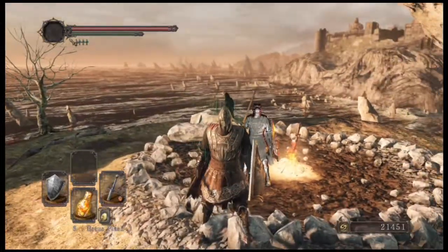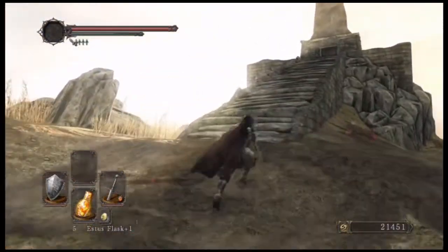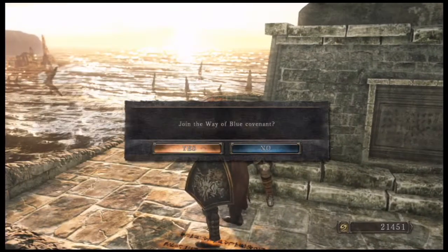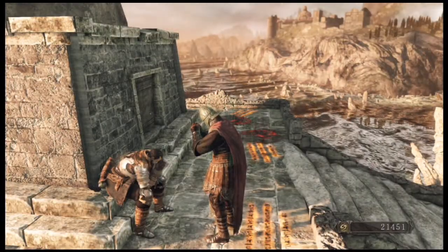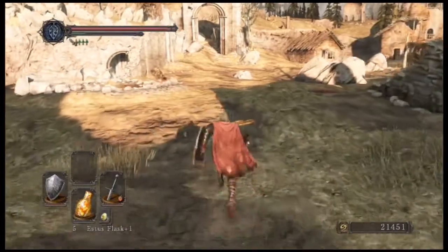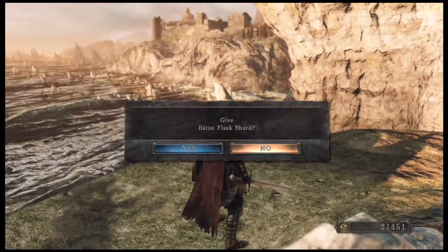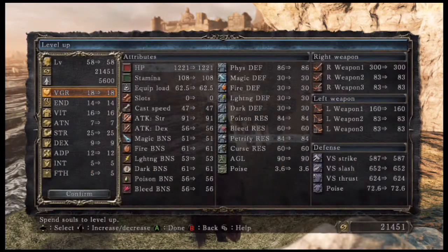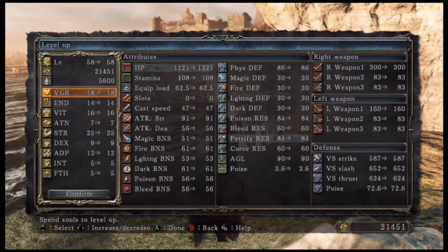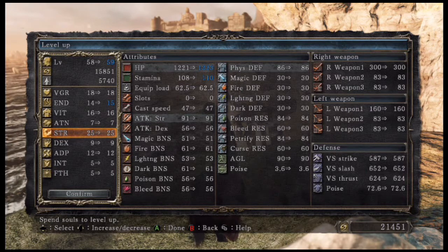That guy looks kinda cool — looks like me, except he's got a different helmet. Oh, I accidentally used the Estus Flask — not that it matters, I'm gonna get it right back. I was doing it too quick and it's not working. Let's go ahead and talk to homegirl over here. I was hoping I had a shard or something — I guess I'll just level up. I need to get a little more stamina — I'll put one into stamina. I don't need to put any into vitality right now.